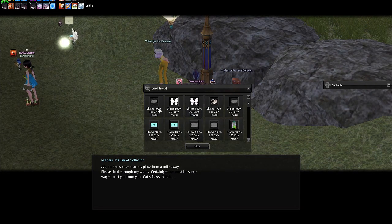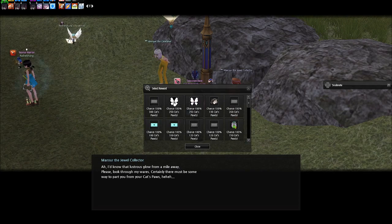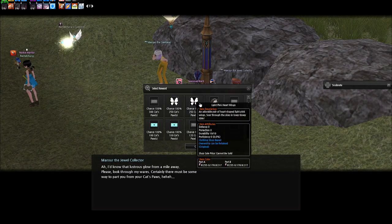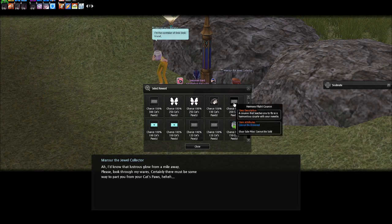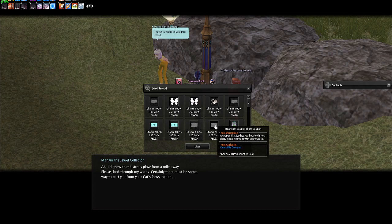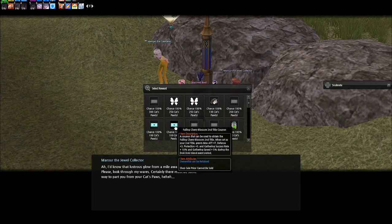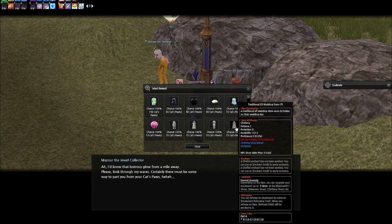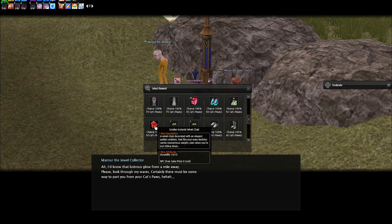There are a lot of new things in the shop, like the Midnight Couples Flight Coupon, heart wings, the Magic Carpet Whistle, the Harmony Flight Coupon, the Moonlight Couples Flight Coupon, and the Sweethearts Flight Coupon. We also have two second titles, some outfits, and homestead items including a chair item.